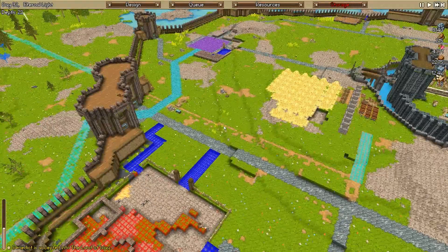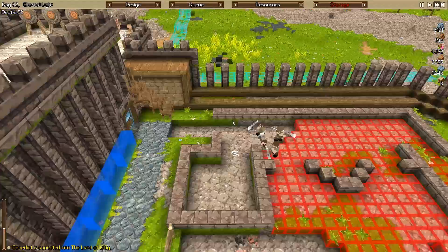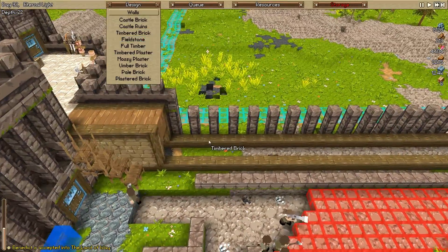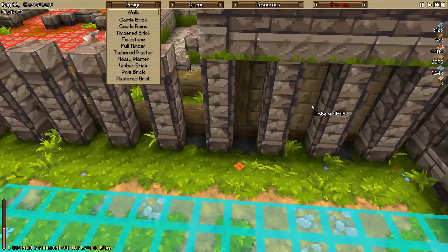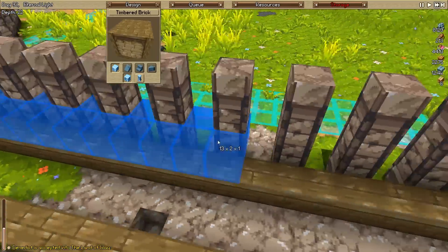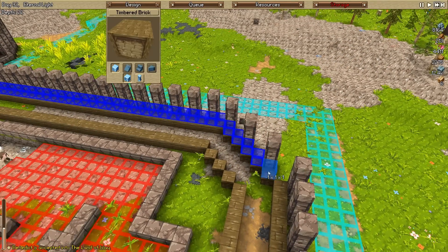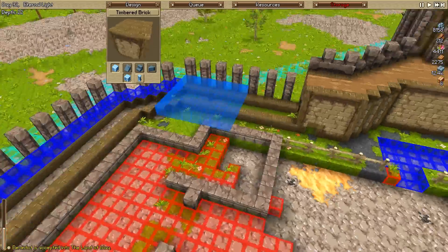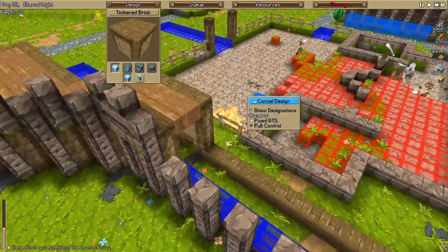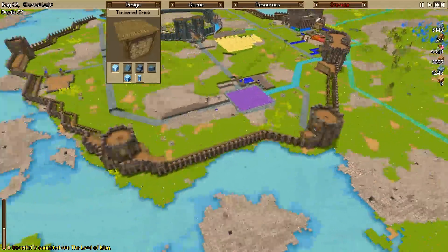We haven't completely walled this area off - it's about time we do so. I think we're using the timbered brick here. Yeah, timbered brick. It's been so long since we actually worked on the walls. Walls are always that one thing I just don't pay too much attention to, which is quite unfortunate - it's a very important part of the building process. It keeps us safe, which is probably the most important part. For the most part, we have defended ourselves since most of these walls only have two layers up.